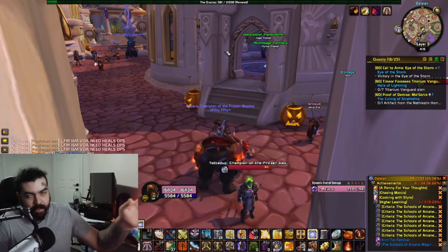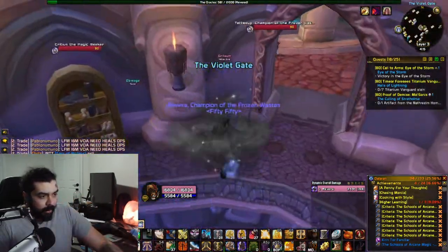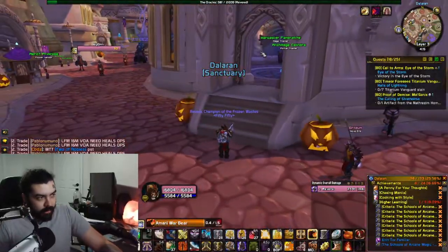Different books can spawn in the same place. Hopefully I'll have a good example of what I mean. This is one spot — a book will spawn right here in this little corner. If you wanna start your route, you gotta start here.